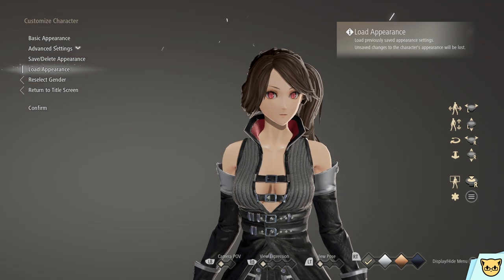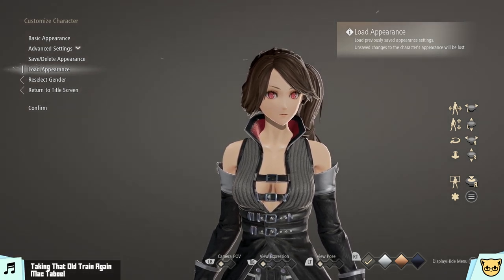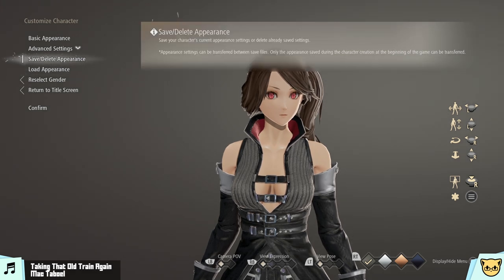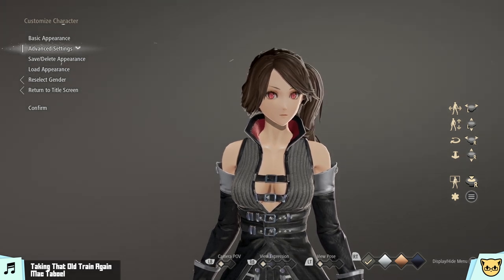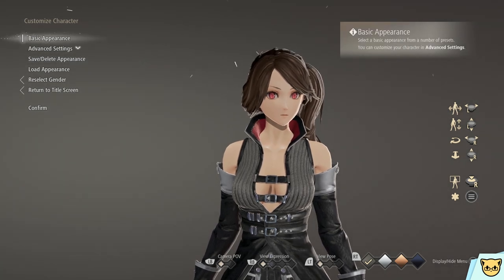In the second instance of 'Joseph Ignores the CCC Voting Poll,' we're going to be looking at Code Vein, because it's got a very interestingly in-depth character creator with some features I think are worth talking about.